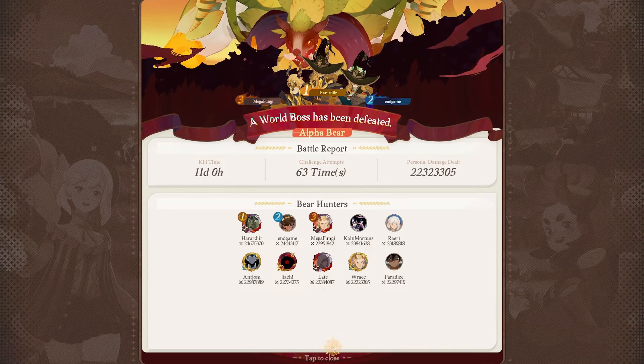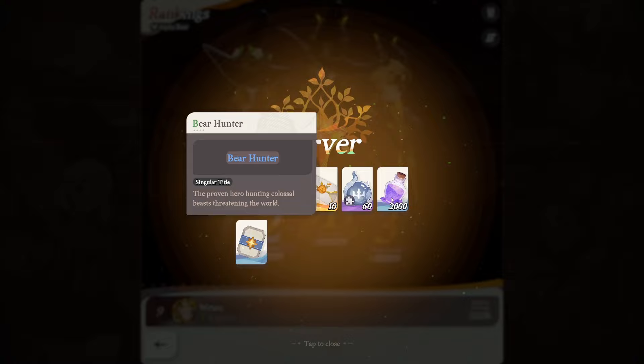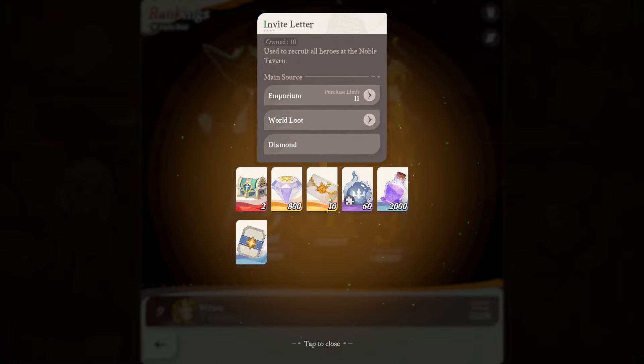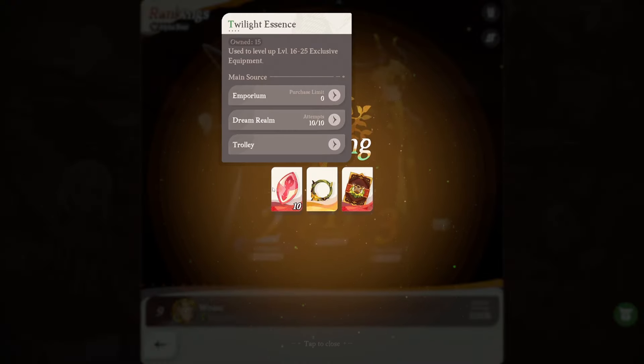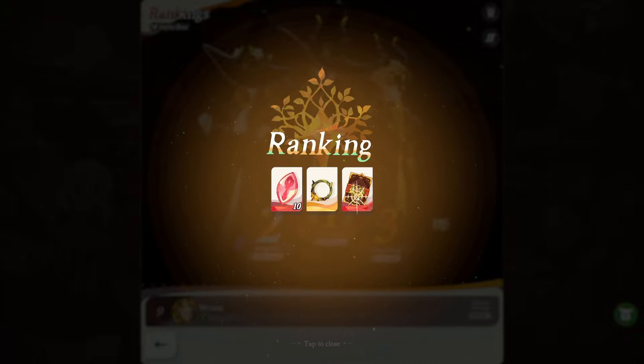Kind of decent, even though you get the best loot at eight days, which I think was kind of impossible. We got the Bear Hunter title, 2000 hero essence — which isn't a lot — the invite letters, which are kind of nice, and of course our special loot: 10 twilight essence, which is not really a whole lot, plus the Fierce Roar frame.